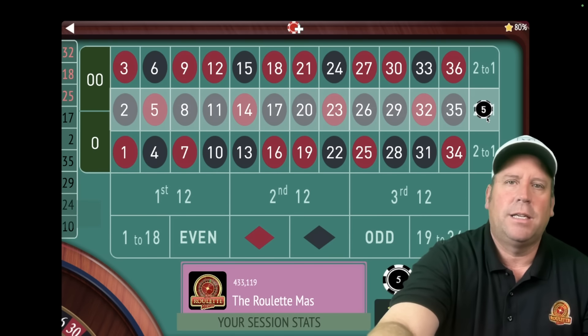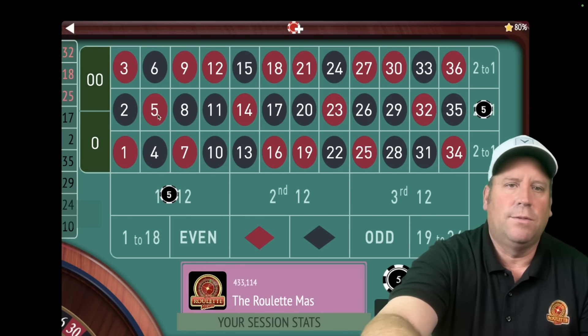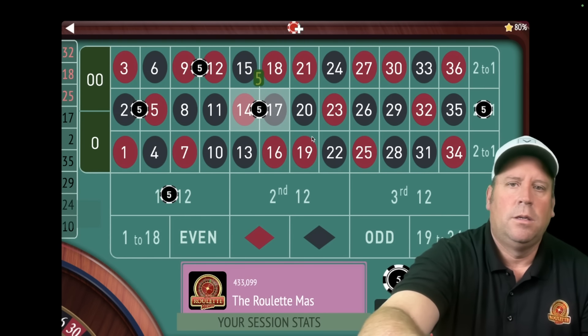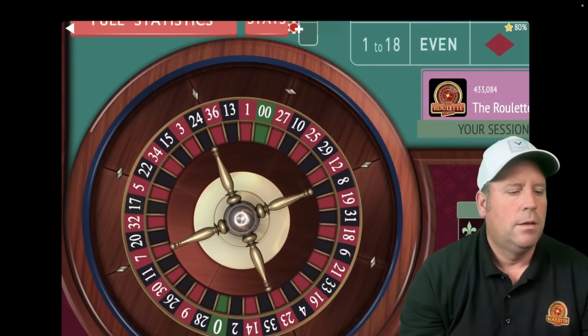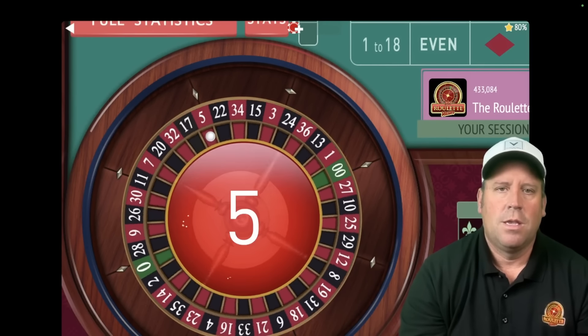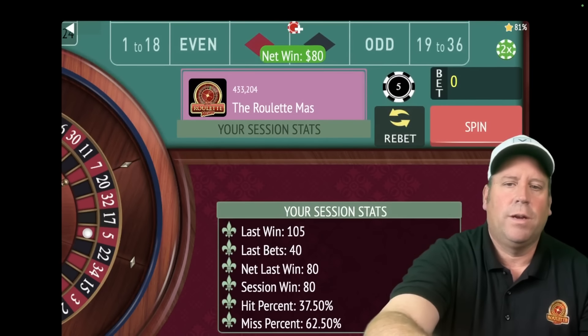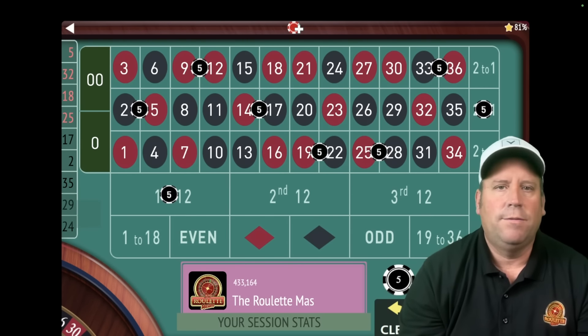We're going to have a $5 bet on second column, a $5 bet on first 12, and then two splits in each one of the 12s. You can pick whichever splits you want. This is a $40 total bet. That's a 5 red — an $80 win to start. We hit the first 12 and the first column. Every time you get a win like that and establish new session profit, we're going to change the bets.